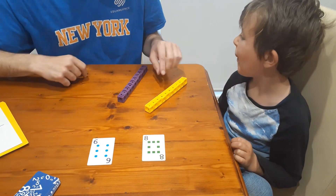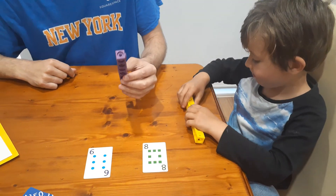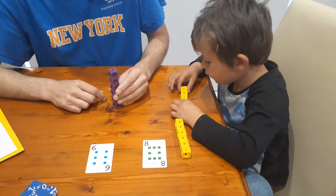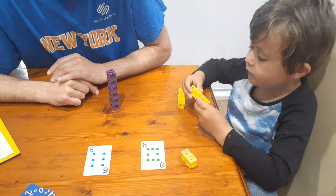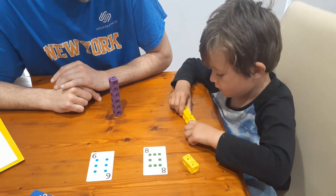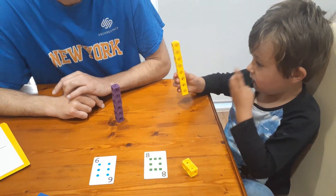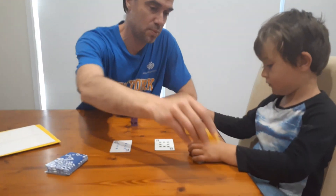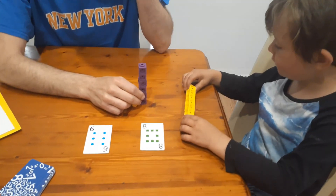Let's check by making a tower. You're going to make a tower of eight, I'm going to make a tower of six. Now, Isaiah, you've made your tower of eight — put the other blocks away. I've made my tower of six. Let's see whose is bigger.